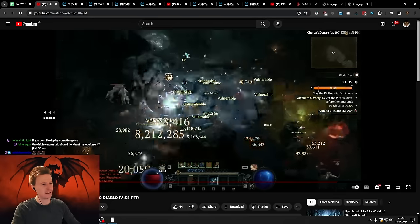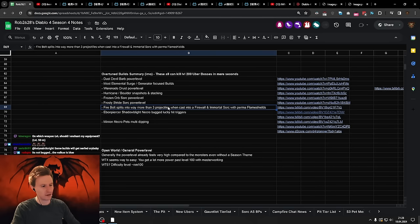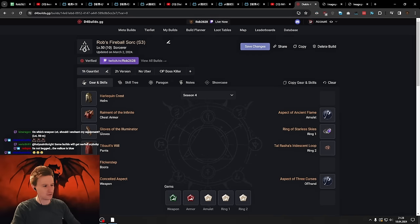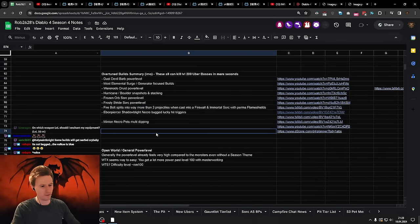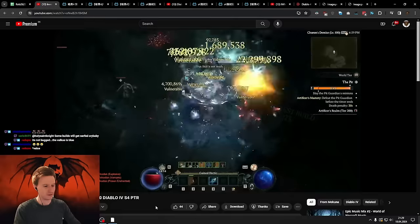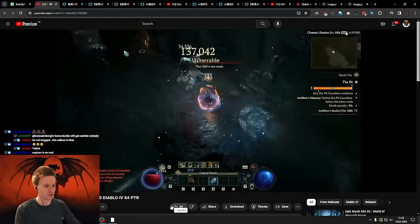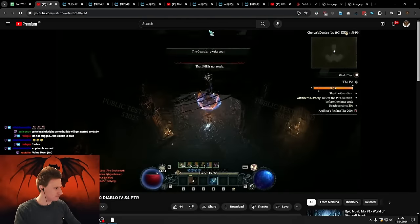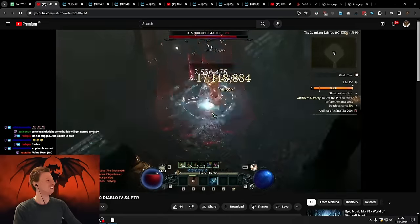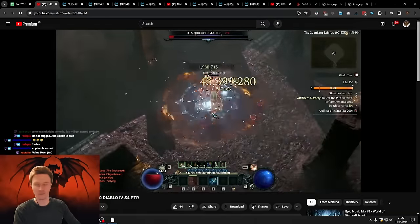This build is pretty nuts. On top of that, the Sorc is completely immortal because there's a new tempering effect that increases your Flameshield duration. Whenever the Flameshield runs out, you just have time to recast it — essentially ignoring all damage, ignoring all toughness. I've seen videos where people do this in PvP and completely ignore basically the entire game. You don't need to do any mechanics or dodge anything. You're just a fully immortal Sorc with 100k damage every time you press your evade.